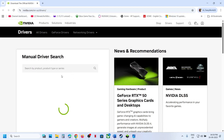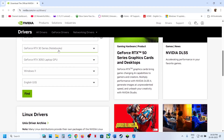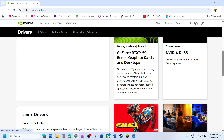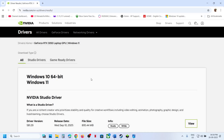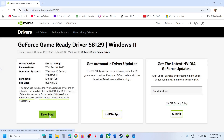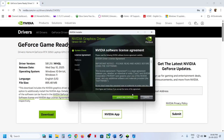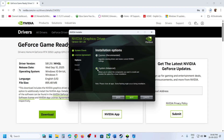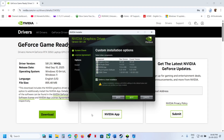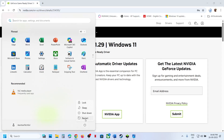The next step is to perform a clean installation of your graphics card driver. If you have an NVIDIA card go to the NVIDIA website; if you have an AMD card go to the AMD website. Select your graphics card, operating system, and click Find. Download the latest GeForce Game Ready Driver, run the exe, click Yes, agree, select Custom, click Next, and check the box for 'Perform a clean installation'. Click Next and complete the installation.